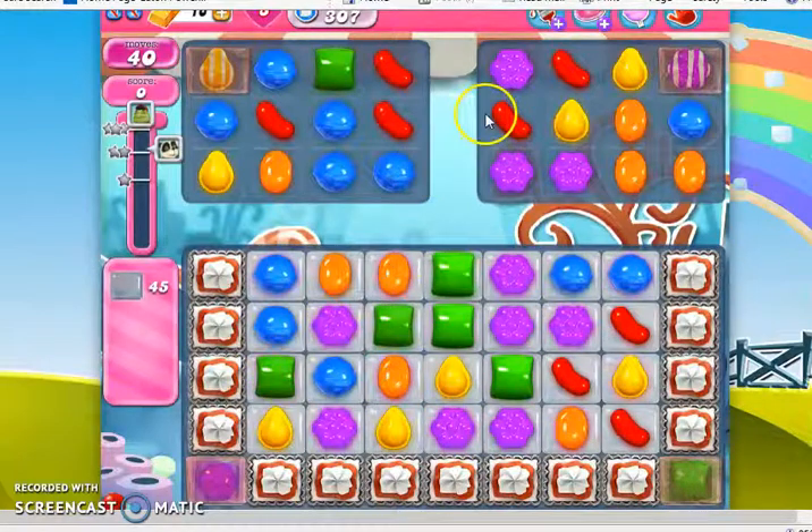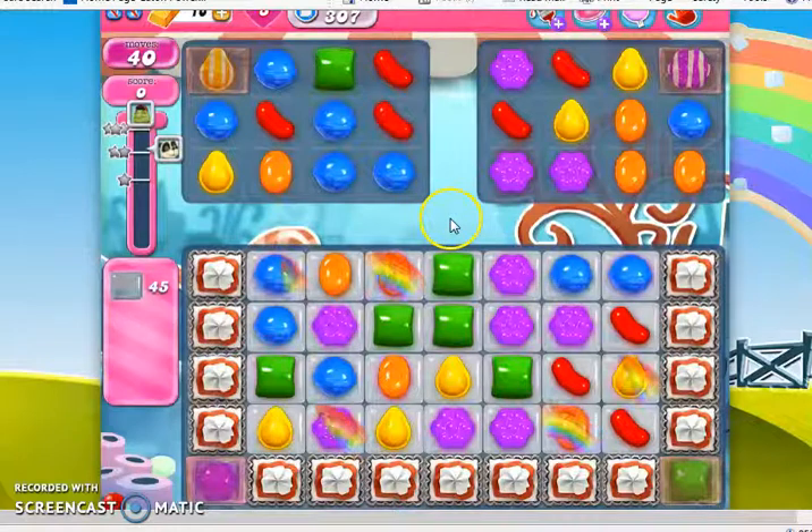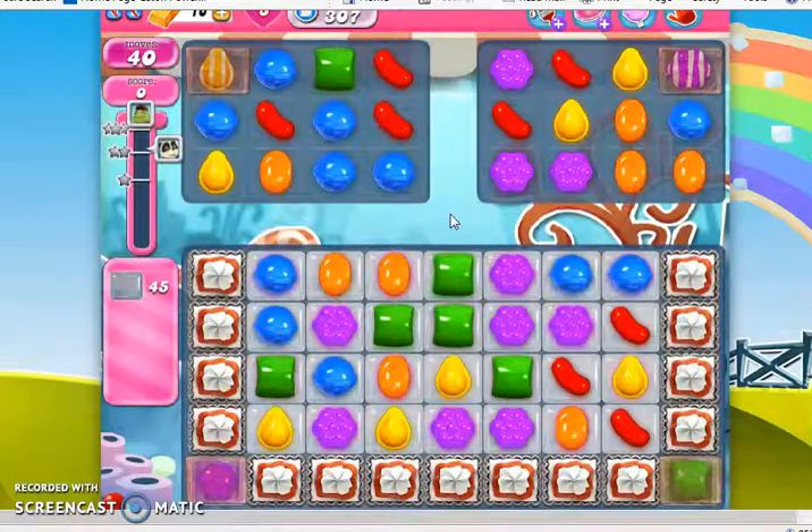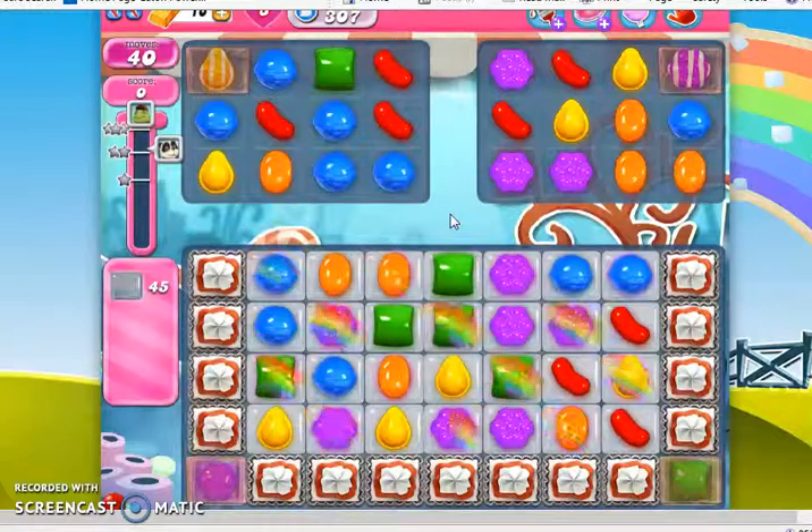Now we were just introduced to chameleon candies at level 306, and in the previous video covering that level I explained to you what they were. Today, before I start playing this level, I'm going to give you some advice and strategies on how to deal with chameleon candies on tough levels like this.